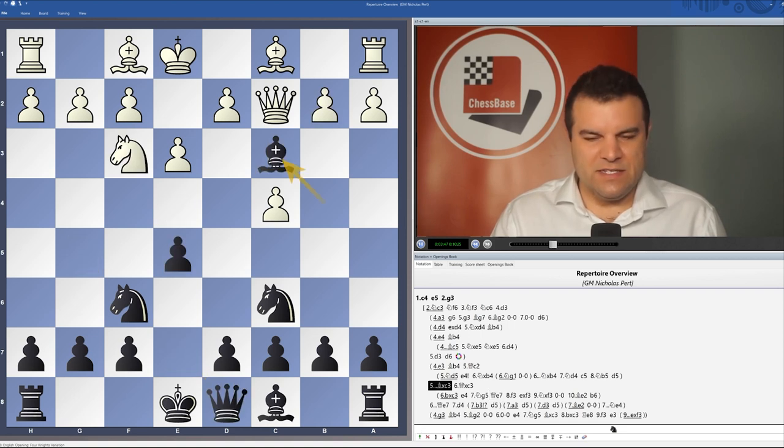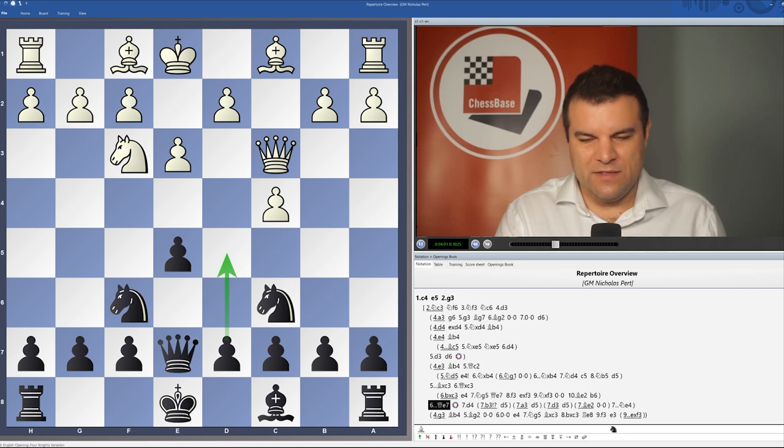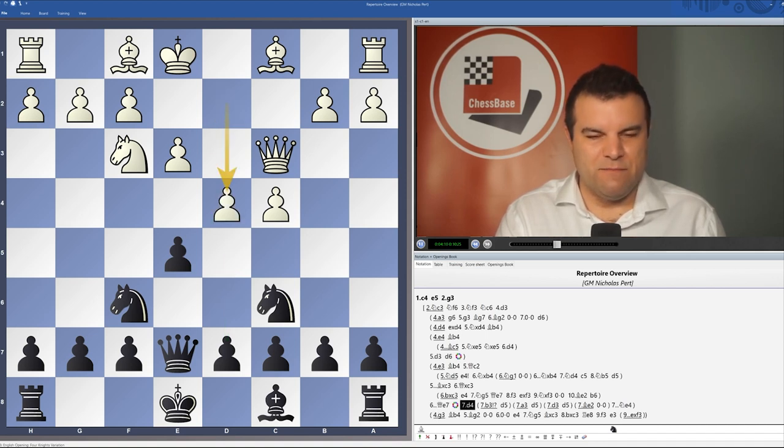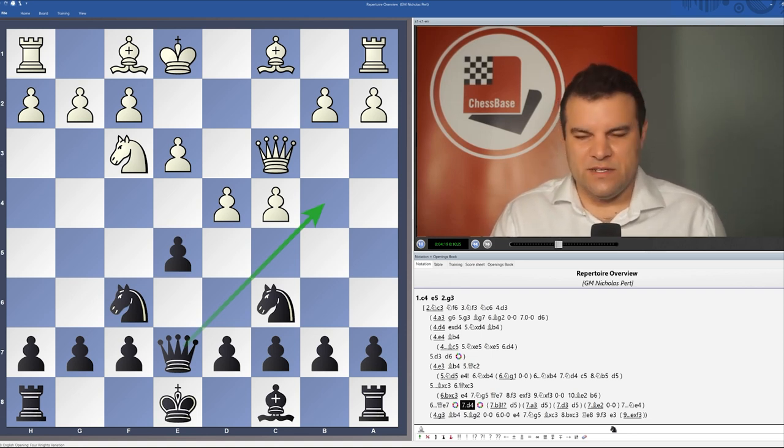Instead, after Bxc3, white could play Qxc3 — the kind of old main line — then Qe7, and our general plan is usually to try to play d5 in a lot of these positions. For example, if white plays b3, a3, or d3, then we'll continue with d5. Against Be2, I'm recommending castles, and against d4, which is probably the sharpest line, the idea of playing Ne4. And in some positions you can play Qb4 check and try to make it difficult for white to castle.